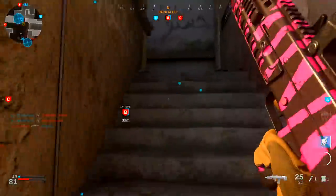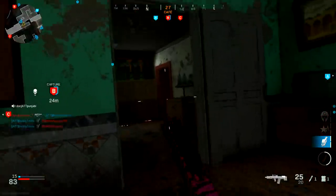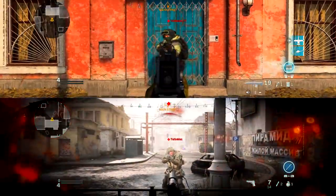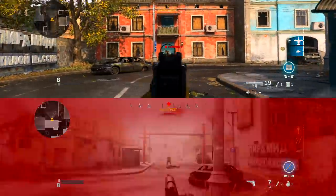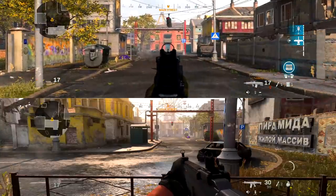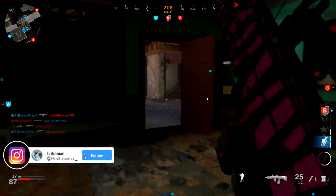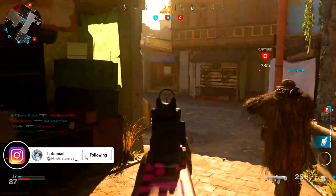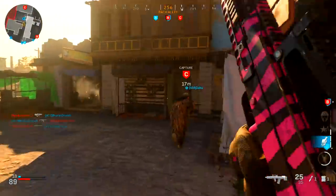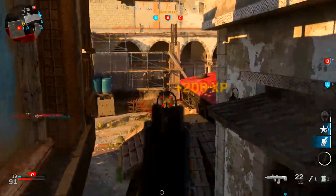Now let's talk about shots to kill from different ranges. From 5 to 25 meters it's a two-shot kill to the body, and from 30 to 70 meters it's a three-shot kill. This is pretty crazy because by default this gun is already a two-shot kill from 5 to 25 meters, so on a smaller map you want to close the gap as much as possible to get that two-shot kill to the body.